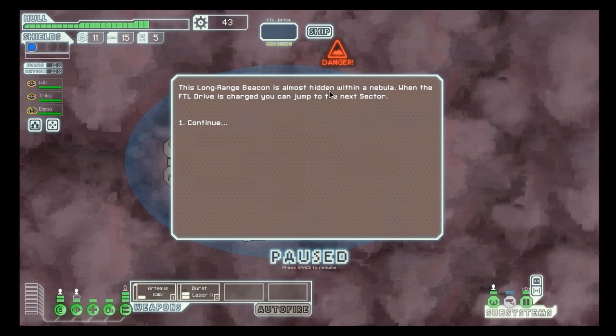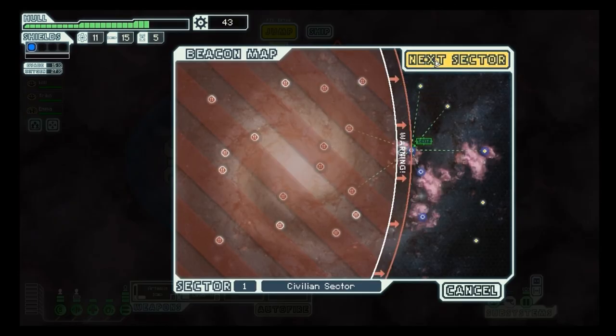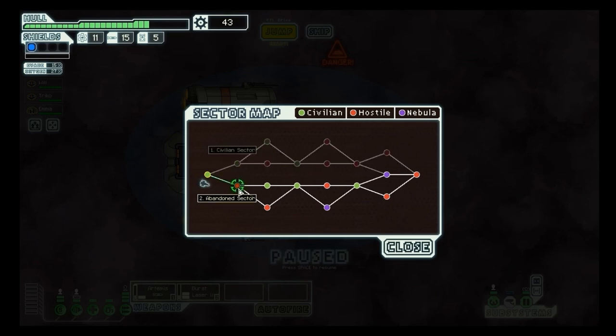This long-range beacon is almost hidden within a nebula. When the FTL drive is charged, you can jump to the next sector. We can either go to the abandoned sector or the civilian sector. I like the abandoned sector — it's dangerous but you can get some cool crew. The civilian sector is safer, but I think high-risk high-reward is really what we're going for right now. So we're heading to sector 2, the abandoned sector. I will see you guys there!